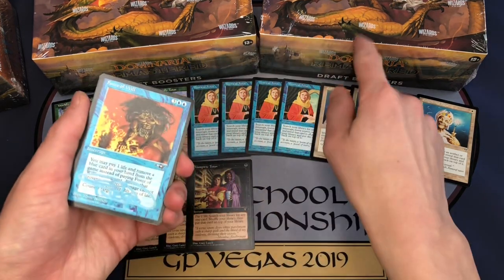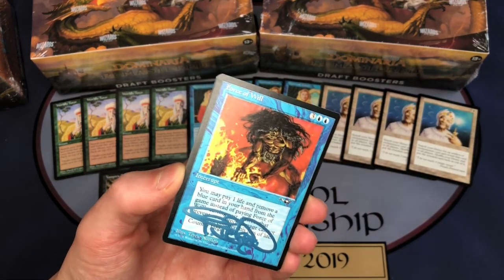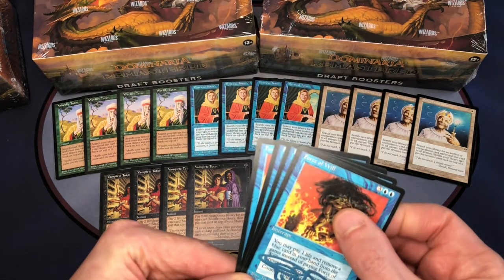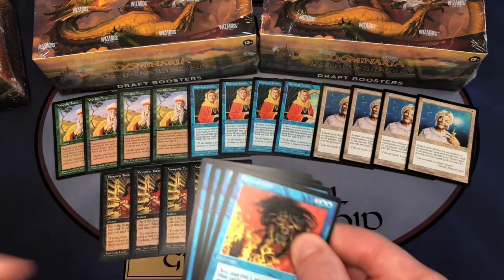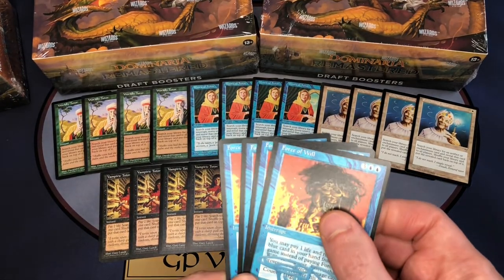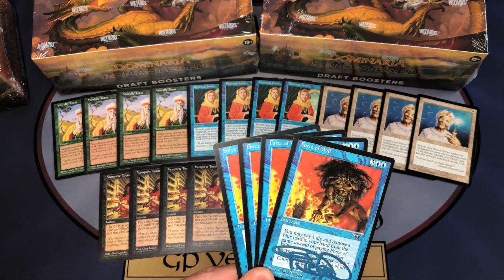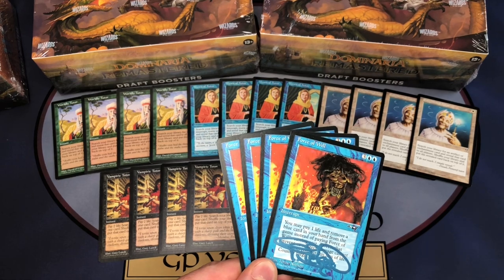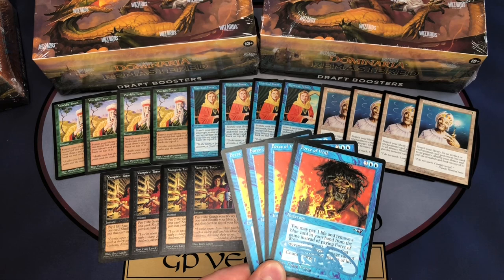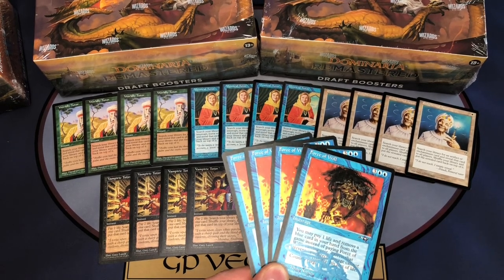You can also get Vampiric Tutor in Dominaria Remastered — go check that out. The last card I have that was reprinted is probably the best card in the Dominaria Remastered set, and that's going to be Force of Will. See if we can do a little thumbnail for the video. Force of Will was also reprinted in some other sets recently, but this is going to be the big hit of any Dominaria Remastered box or pack you might open — a lot of people are going to be hunting for Force of Will.